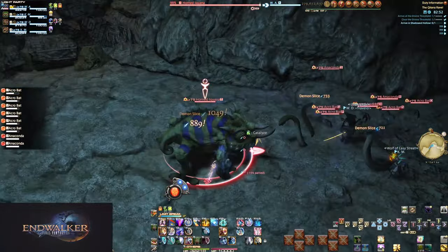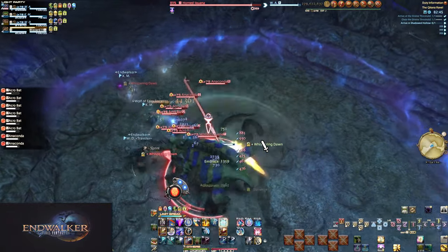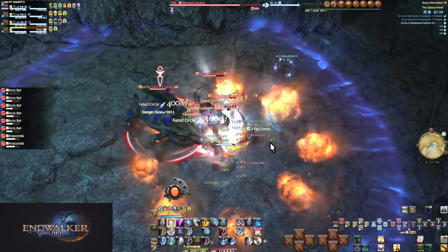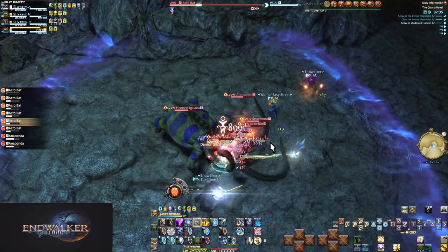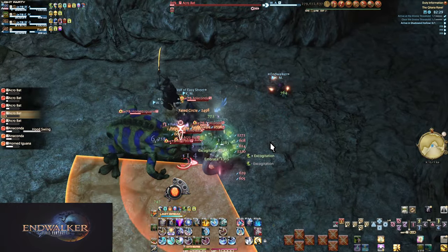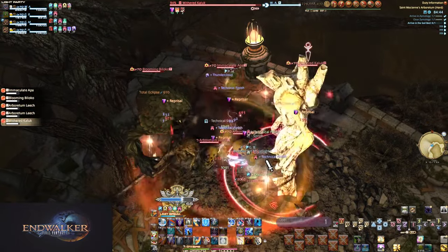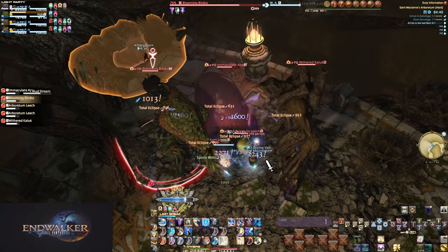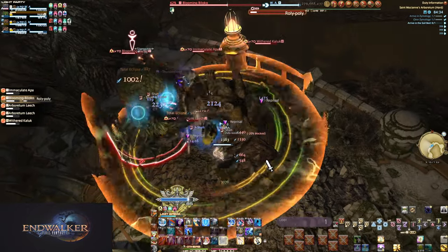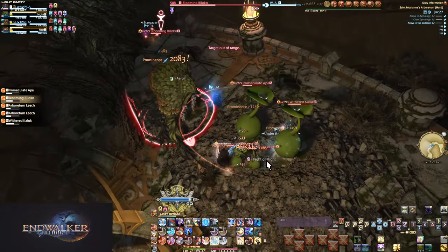What this all boils down to is that all options are valid in some way. There is no one right answer because there is no one singular dungeon, trial, or raid — every duty has different specifics. How strong or weak is your party? How strong or weak is the enemy pack? Is there another one right after? If your party is weak, you want to stack cooldowns even less because the fight will be longer, and you need to space them out to last.